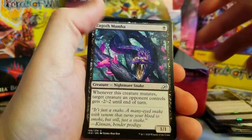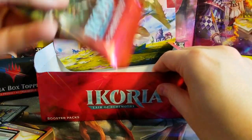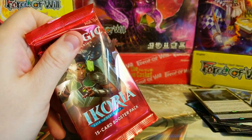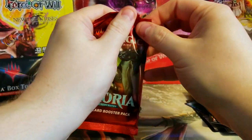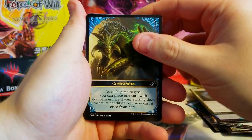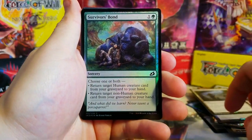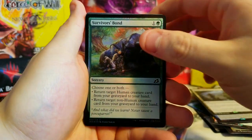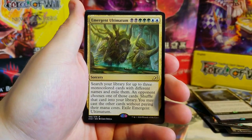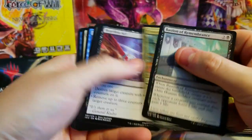Bonders Enclave, really not worth much. A Mamba and looks like that's it. Last pack here — we'll get the box topper out of the way. Companion token, Blossoming Sands. Survivor's Bond foil, Emergent Ultimatum — not really worth anything.